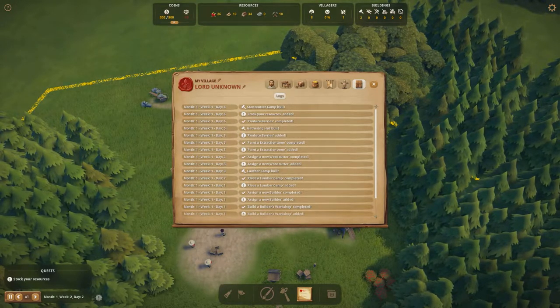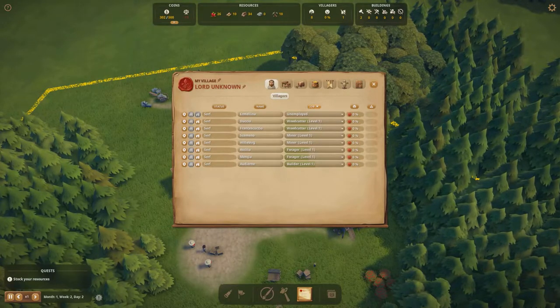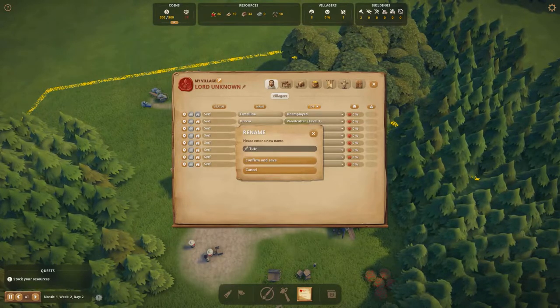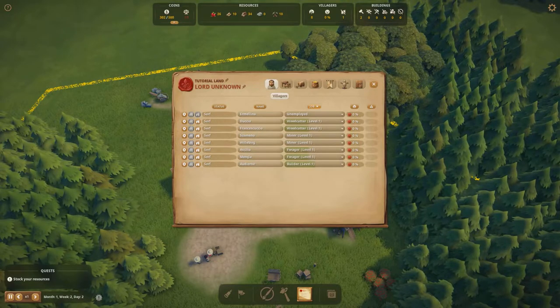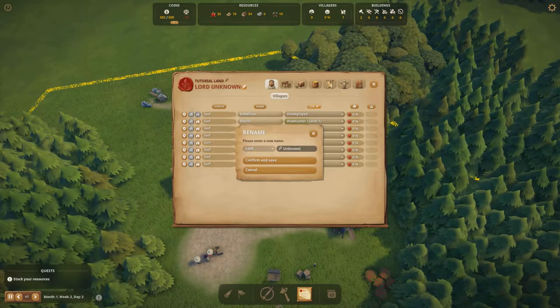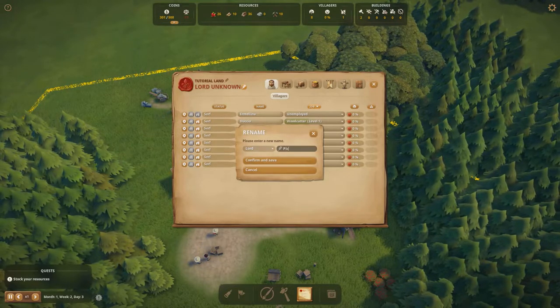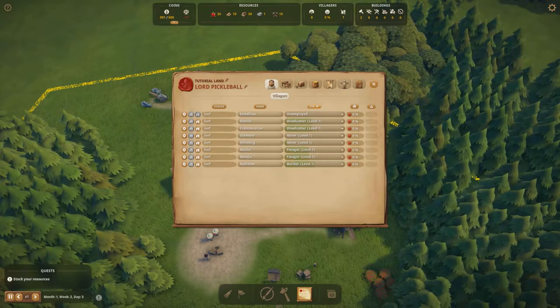The last tab is the logs, which isn't too important. And of course, you need to name your village and your lord. My village will be called Tutorial — welcome to Tutorial Land — and the lord is Lord Pickleball, of course. You can choose lord or lady. We're not quite a king yet in this game.